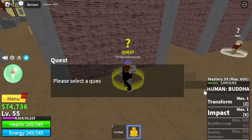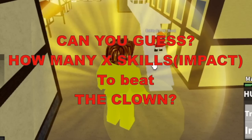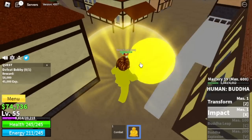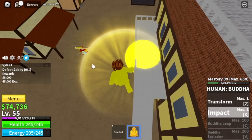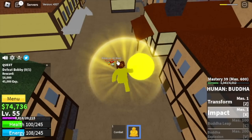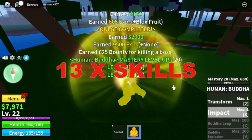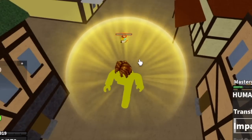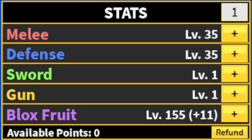Now you will unlock a quest — the Buggy quest or Bobby quest. New question: how many X skills to beat the clown? I will reveal the answer because the answer is the same as the gorilla king. So if you answered 13 times, you are correct. Imagine hitting a boss that much! Our goal here is level 75. Here are the stats: 155 Devil Fruits, 35 melee and defense.